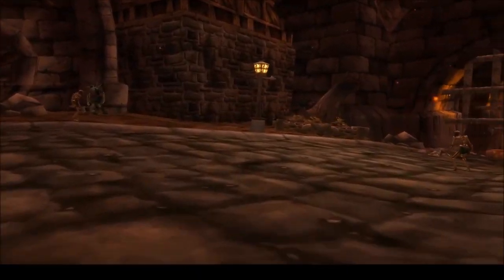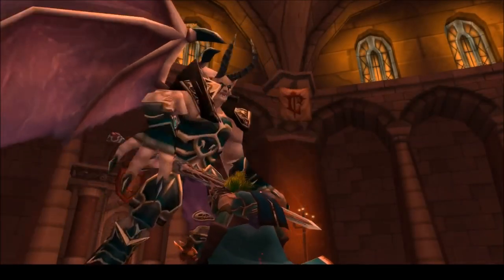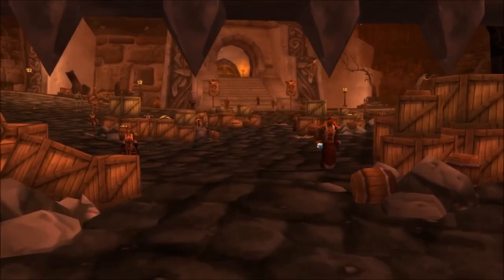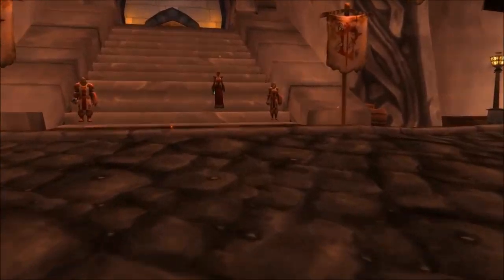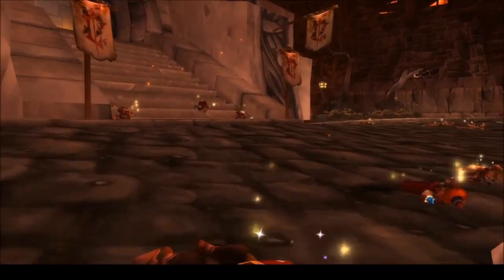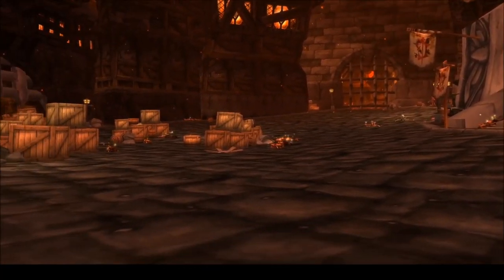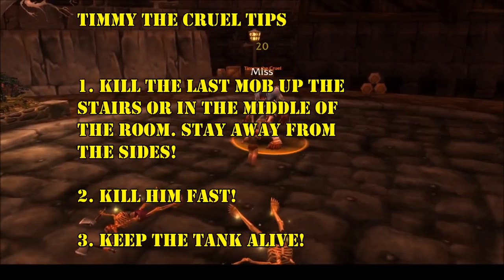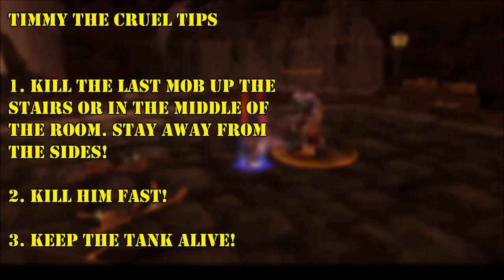Let's start with Strat Live first. Not including the belt, the two pieces to aim for here are the Gauntlets, which drop from Timmy the Cruel just outside the Scarlet Bastion, and the Boots, which drop from Balnazzar at the end of the dungeon. Clear the dungeon until you get to the entrance of the Scarlet Bastion. To have a shot at the gloves, you'll need to spawn Timmy the Cruel — he's an optional boss that comes out only after all of the Scarlet enemies standing outside the entrance to the Bastion have been defeated. Keep in mind that he can spawn on either the left or the right side of the room, so I'd recommend finishing off the final enemy up the stairs or somewhere in the middle. As a Paladin this fight is really easy, just a tank and spank. Timmy hits hard though, so make sure he dies fast and hope for your gloves.